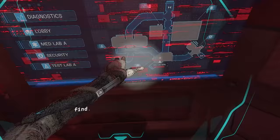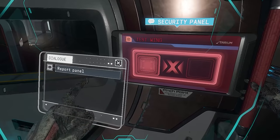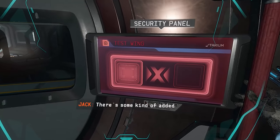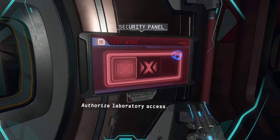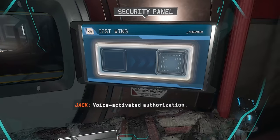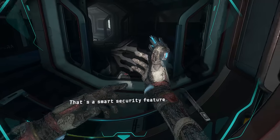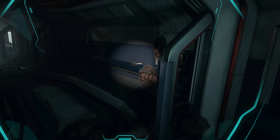Okay, I'm here. We have to go there. If we swing this way, there's some kind of added security here. Dr. Everett Hallin reporting. Authorize laboratory access. Activated authorization. That's a smart security feature. Thank you. And you're welcome. Thank you?